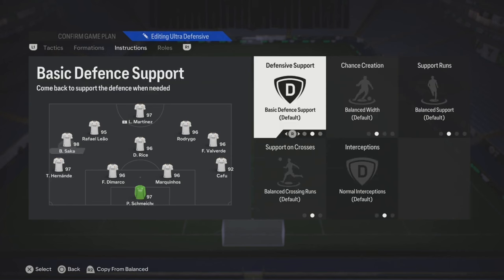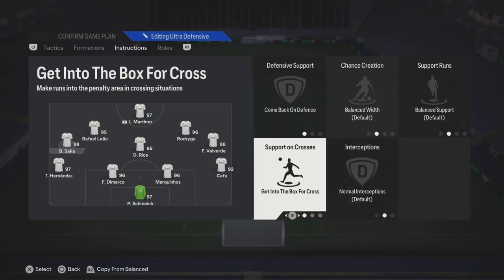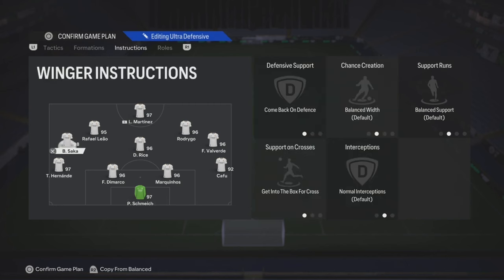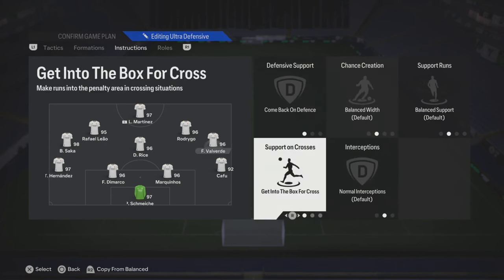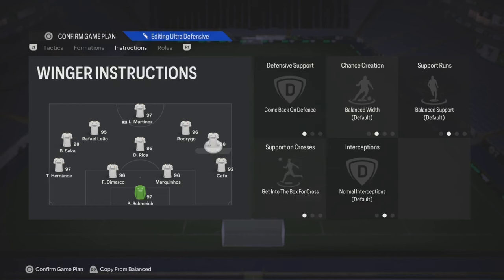Your left mid — I feel like you could put Comeback on Defense. And also, depending on who you have, you could put Get Into the Box. If not, leave it on default. Same thing applies to your right mid — it all depends on who you have. Valverde can get headers, so getting inside for crosses will work for him.